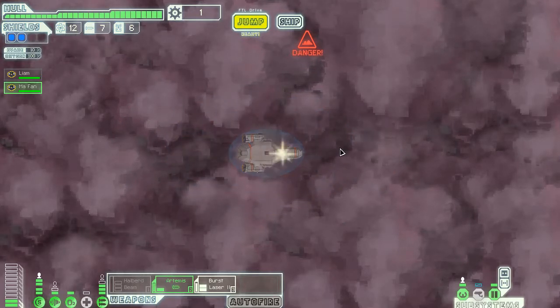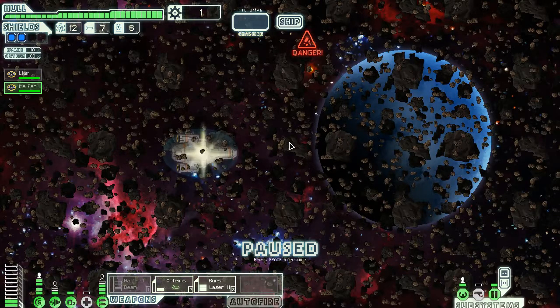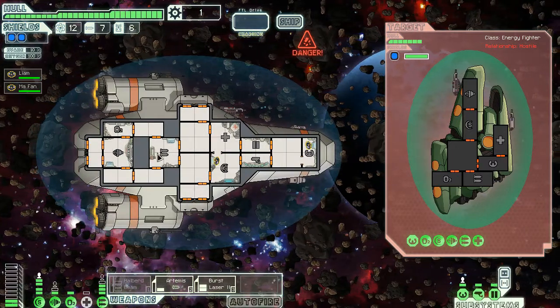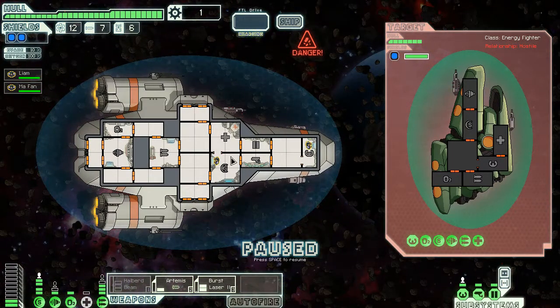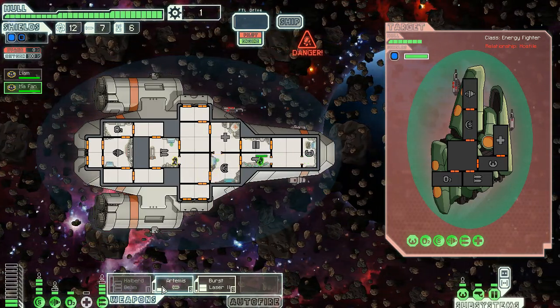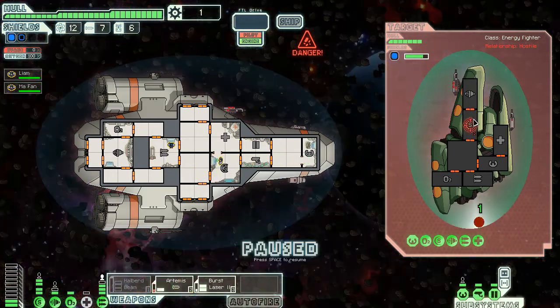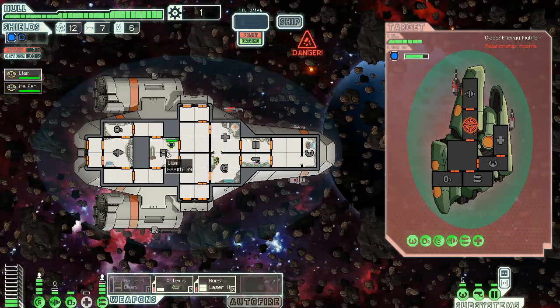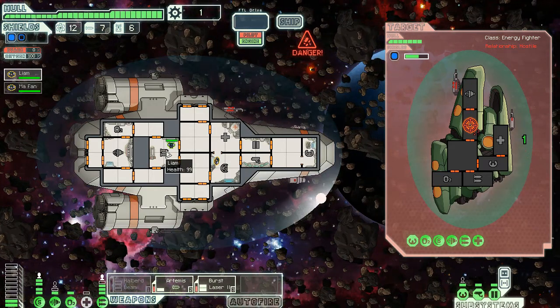Why would anybody even want to do that? That is just ridiculous. You arrive at an asteroid field and are greeted by a Zoltan guard — attempting to access the weapon room with a... whatever. Burst laser. Oh wait, I don't have to have people in there do I? They just help — they just make the weapons better.